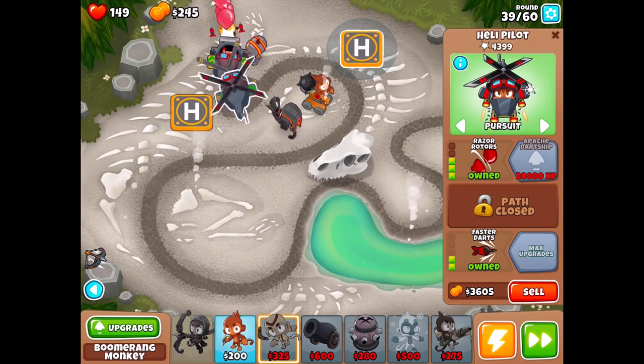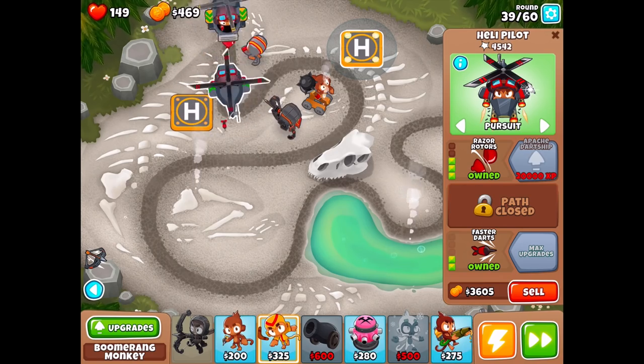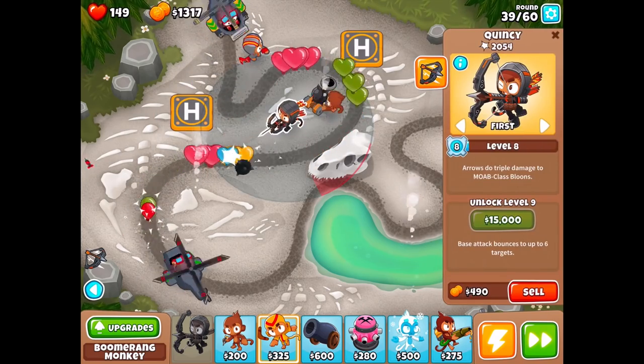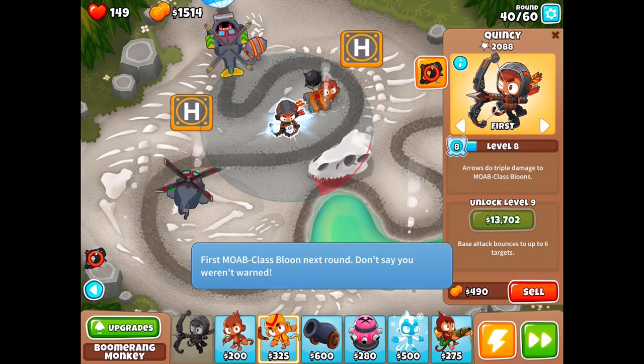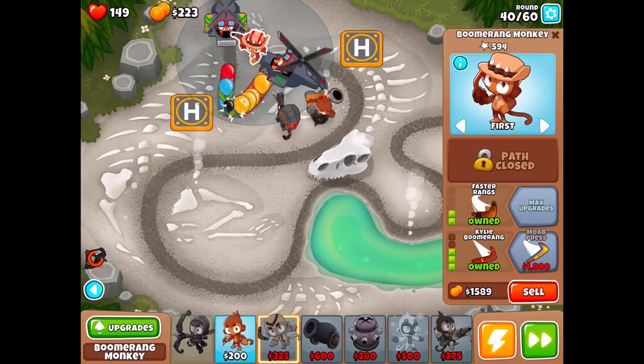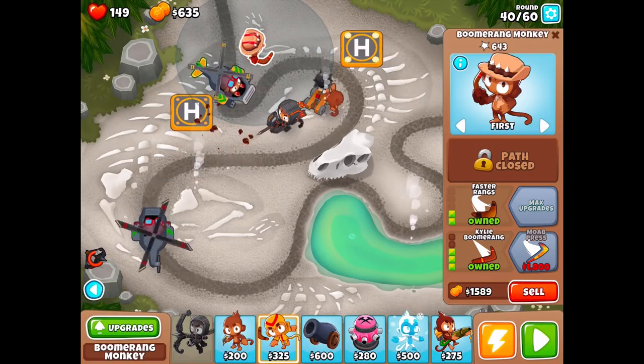Got it. We'll save up for 10,000. There we go — we got the MOAB and we're pushing it back over and over again. Let's upgrade this. We should have that MOAB press ready soon. Or I can save up for the Juggernaut — a Juggernaut can definitely pop leads with its giant spike ball that excels at crushing ceramic bloons.